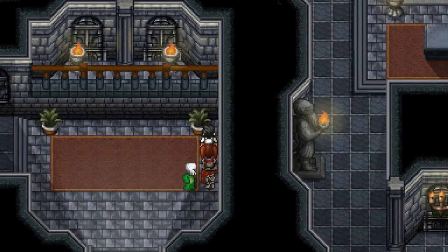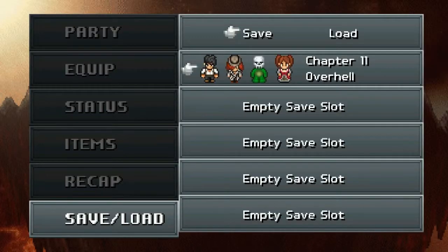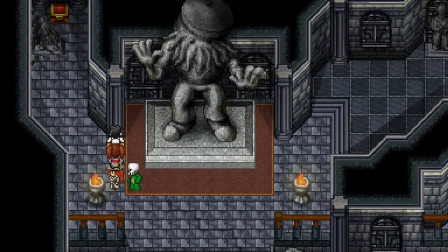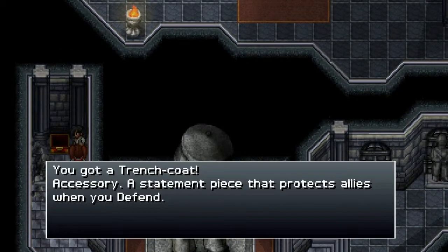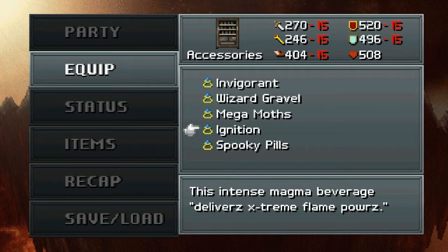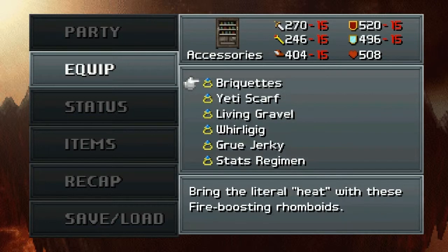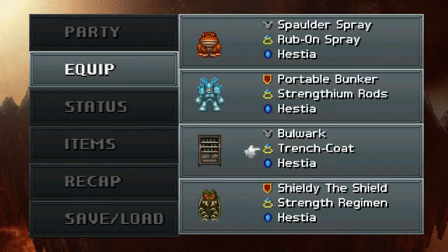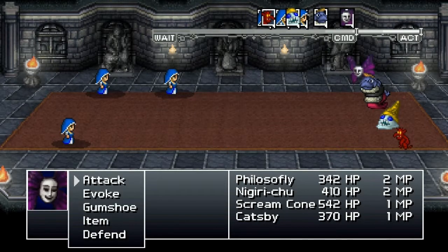That looks like a Cthulhu statue. So is this still just the over-hill? Is that Cthulhu in a beret? A Cthulhu mime in a beret? Well that seems like something I want to give to Vendor - where'd it go? Where is it? Trench coat. That looks like a shrine maiden - three of them in fact.